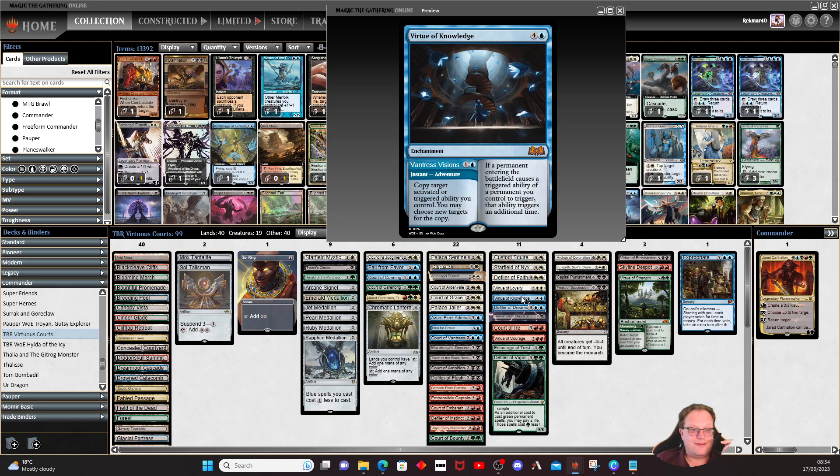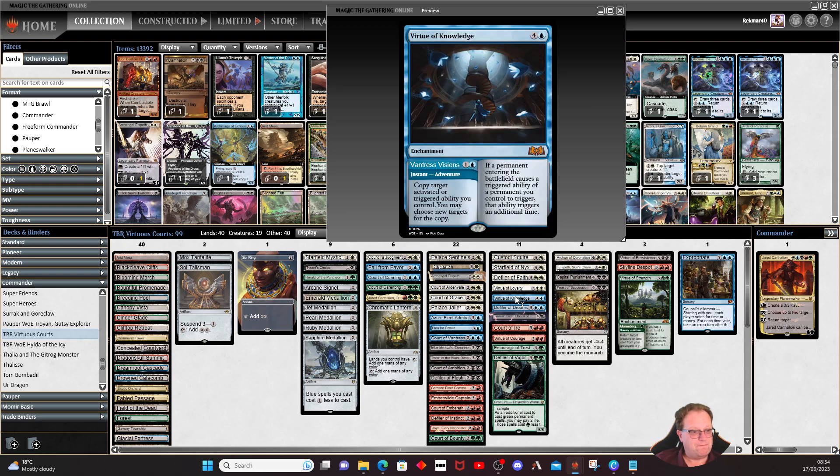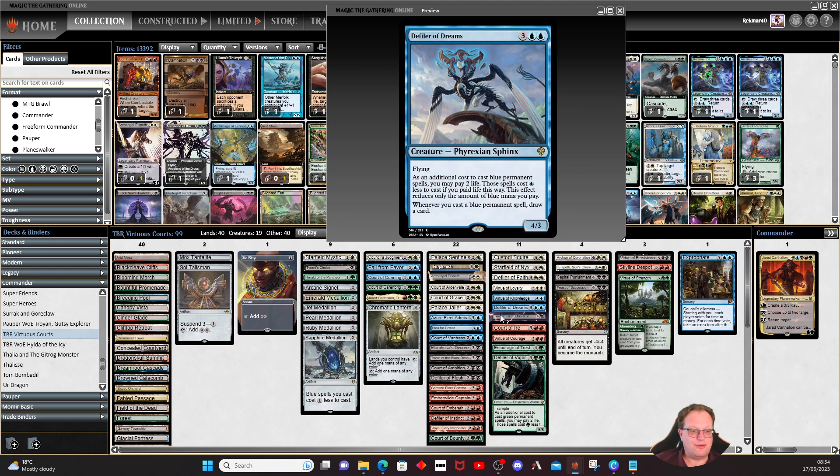Virtue of Knowledge is here to copy a target artifact or triggered ability. I was being virtuous so I had to play all the virtues. Defiler of Dreams: cast a blue spell and draw a card — that does help a bit. Actually, it's casting not entering the battlefield, so ignore that interaction.